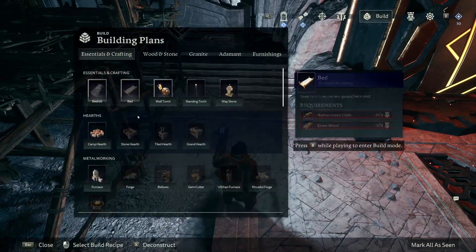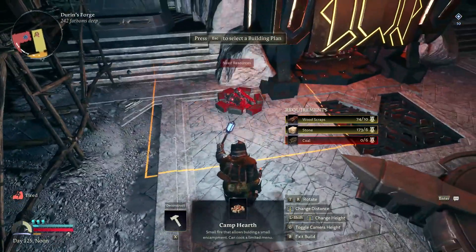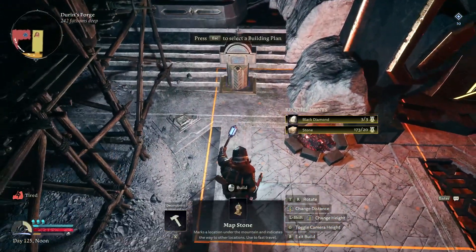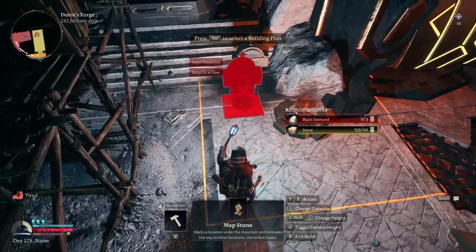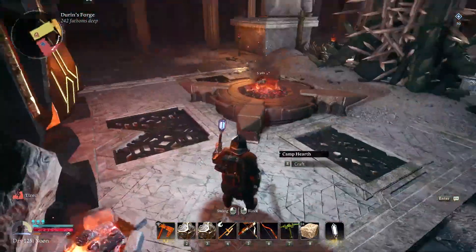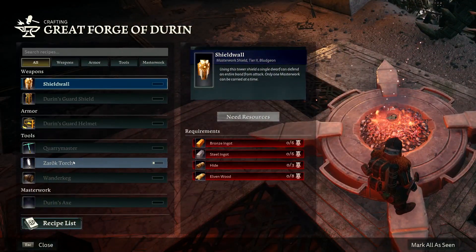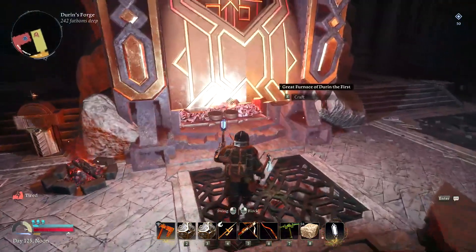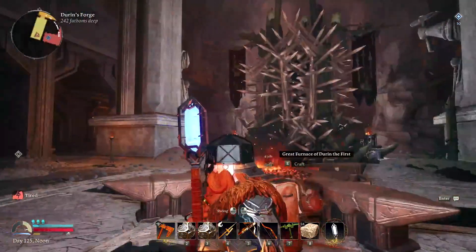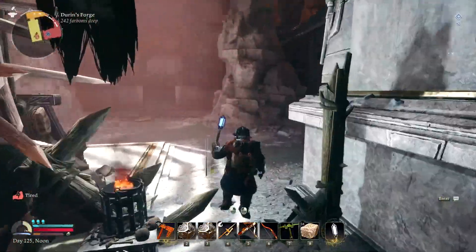Oh right, we need the hearth first — camp hearth right there. Map stone. I really don't want to do anything with cooking if I can help it. Can't do anything there, so we actually have to make it through the Salt Bath. Okay, we're good then.